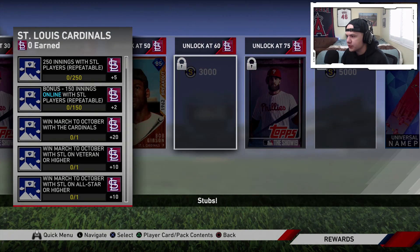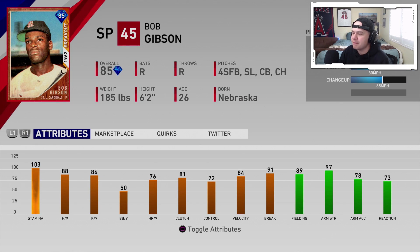Closing out the central, we've got the St. Louis Cardinals. Their affinity reward is going to be the Bob Gibson breakout card from 1962 — this card was in MLB The Show 18. 83 or 88 hits per nine, 86 walks per nine, 84 control with 91 break. This guy is an absolute stud.